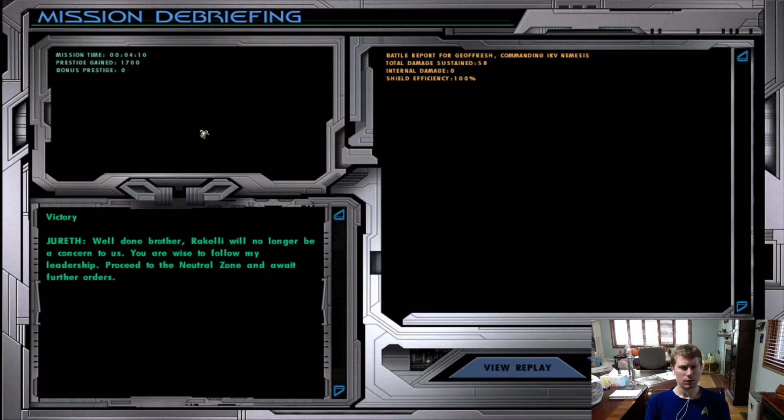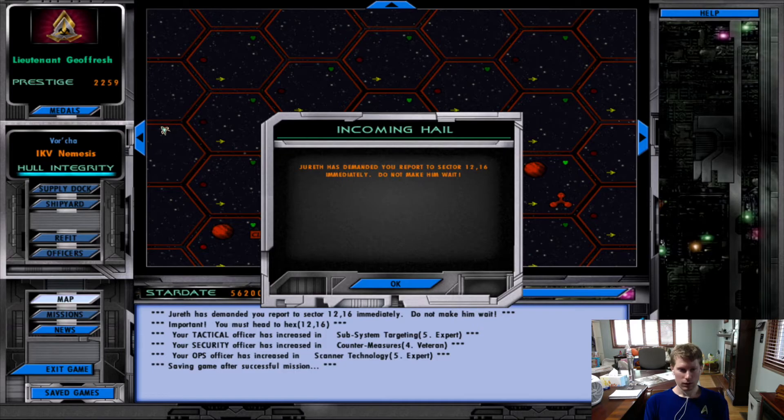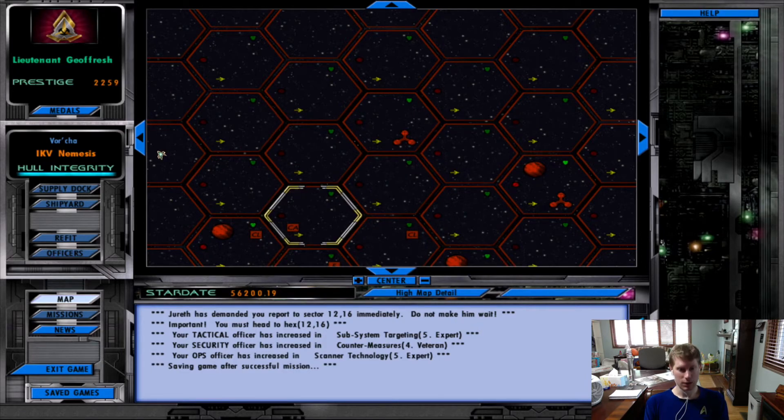Post-mission dialogue: 'You are wise to follow my leadership. Proceed to the neutral zone and await further orders.' A lot of stuff has happened. We need to report to sector 1216 immediately — do not make him wait. Head to hex 1216. Tactical has increased in subsystem: Security, Countermeasures, Ops, Scanner technology.